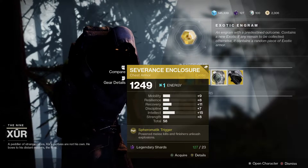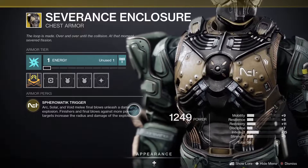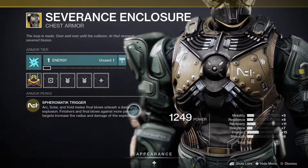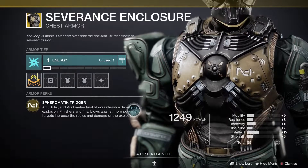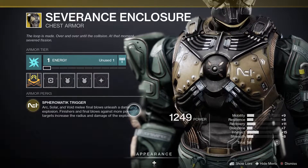Let's check out Severance Enclosure for the Titans. This one has Spheromatic Trigger: arc, solar and void melee final blows unleash a damaging explosion. Finishes and final blows against more powerful targets increase the radius and damage of the explosion.